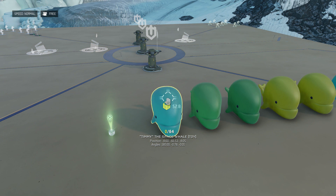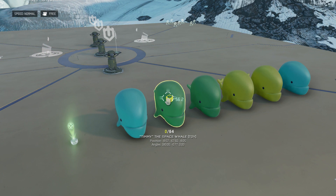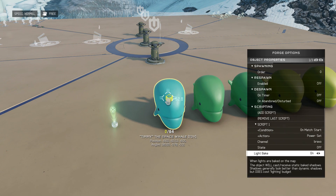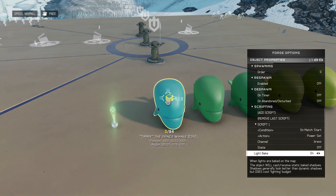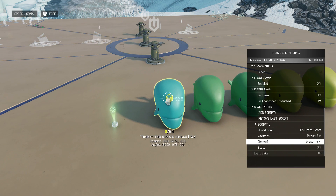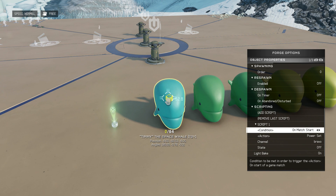Basically, what needs to happen is we need two separate chains of logic: one chain results in a message for the first round only, and the other chain results in a message taking place in subsequent rounds but not the first. With this first space whale dummy object here, we are going to turn power set bravo off at the start of the match.